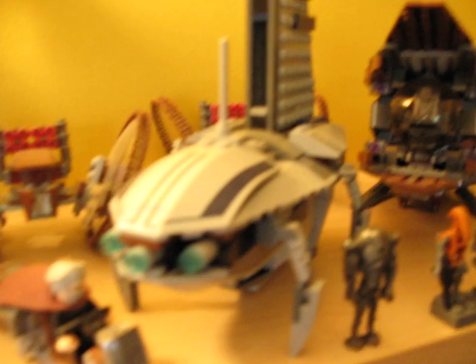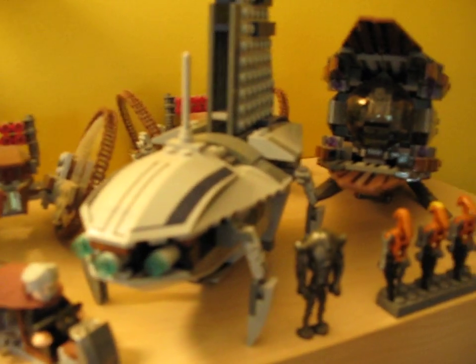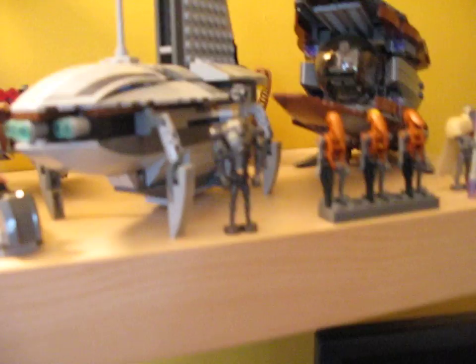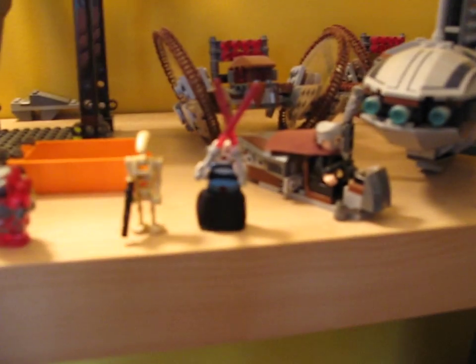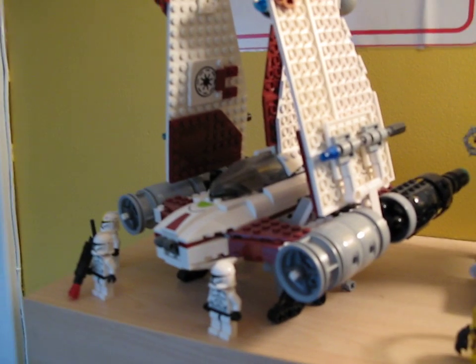Up here you have Count Dooku's Solar Sailor, and what's it called — the Separatist Shuttle, Rocket Battle Droids. I actually have the other Droid Tri-Fighter but it fell down there and broke — just too lazy to pick it up and re-fix it. Two Hail Fire Droids in the back, Count Dooku's Speeder, some Power Miners stuff, and the V-19 Torrent.